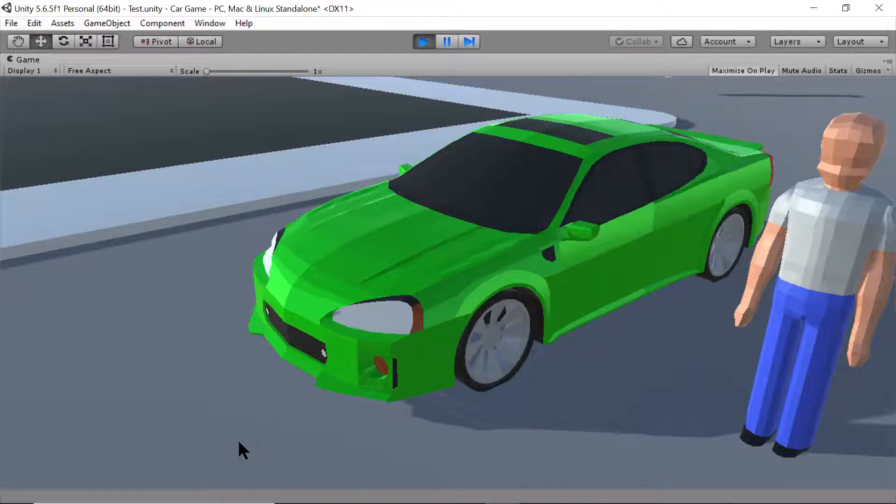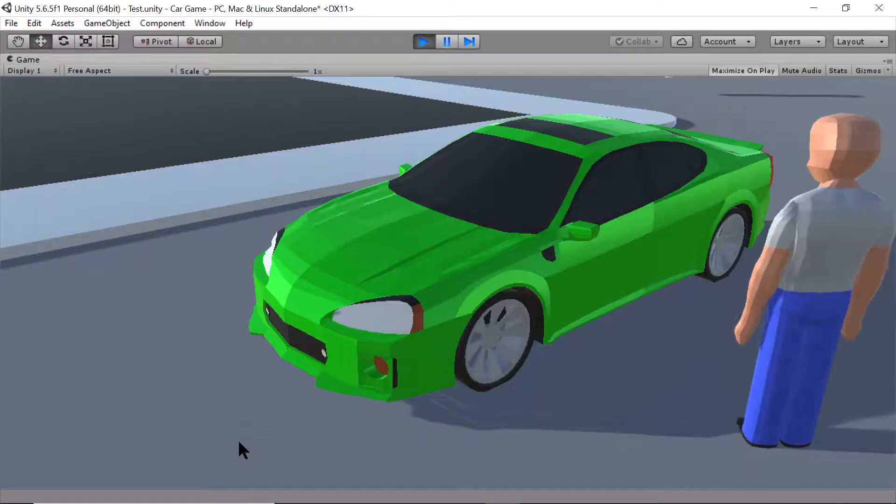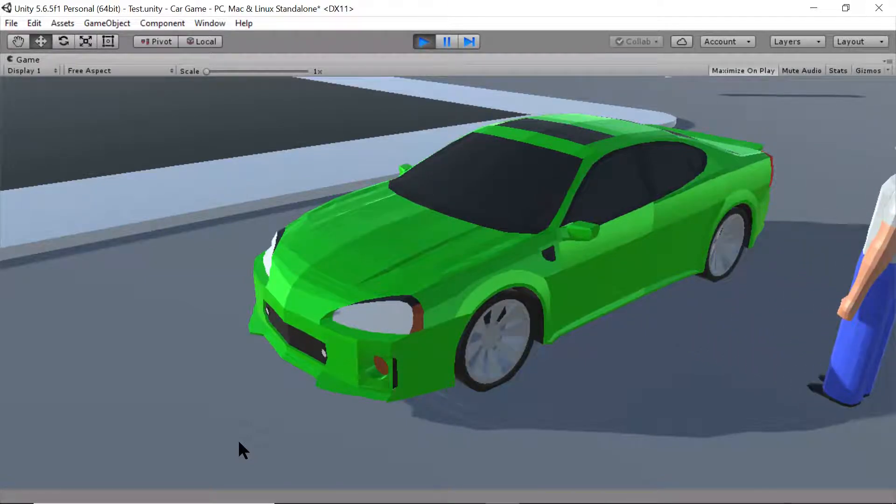I was thinking how cool would it be to make the car even more interactive — as you know that's my goal. I thought, what if the car was locked? So I made him a little animation here and he's just simply going to give up, and you know he can't get in the car, he can try it again.